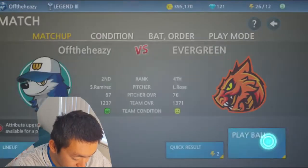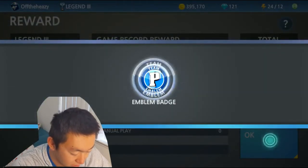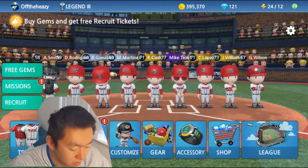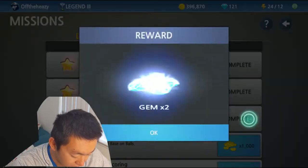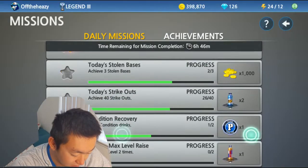Another reason why you want to sim through as many games as you can is tip number two: be sure to go into your missions tab and collect all your mission rewards. You'll get various things such as coins, gems, XP drinks, stamina, things like that.